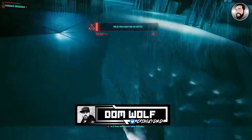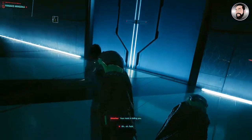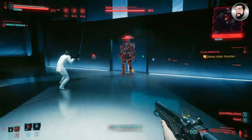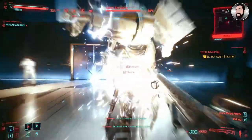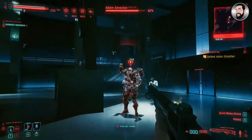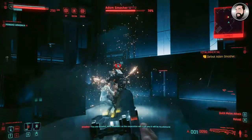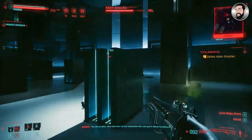Hey guys, it's Cringy Dad Gaming. In this video I'll be giving you a few tips on how I took down Adam Smasher from Cyberpunk 2077. This guy is pretty much a robot completely apart from his head, so any weapon that has shock damage on it will do additional damage to him. We're also running EMP grenades because they not only do additional damage against him but at certain points will incapacitate him for a short period, leaving him open to attack.